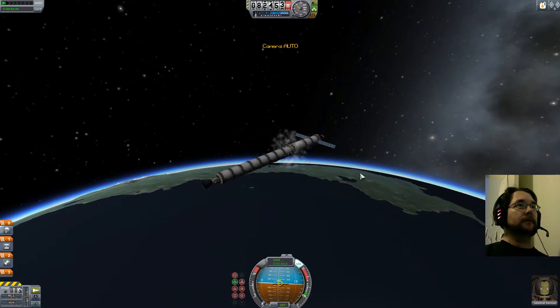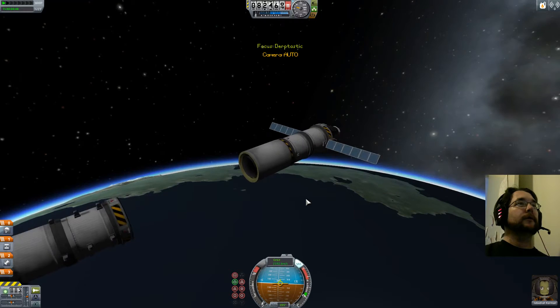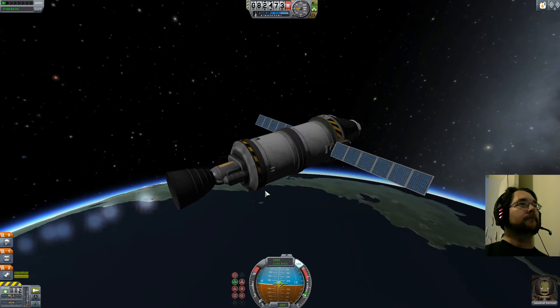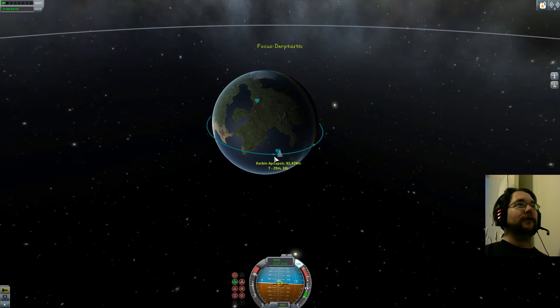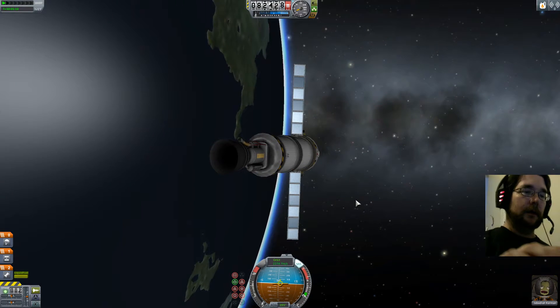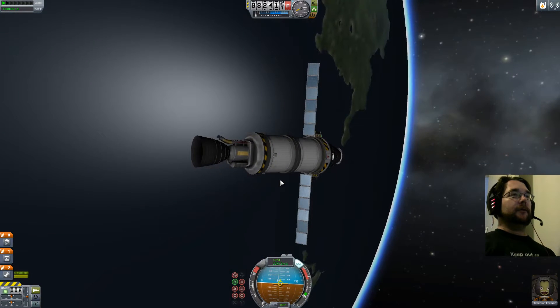I like that. There's something a bit weird — why is my decoupler still there? Usually it's supposed to detach, but anyway — there we go, that's orbit! The camera has changed radically to show that yes, we are in orbit. That looks pretty cool — and that's getting into space.